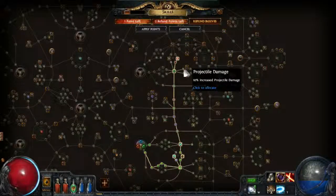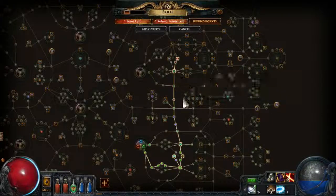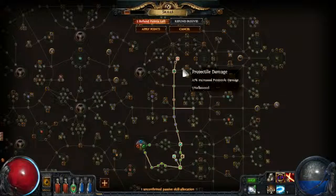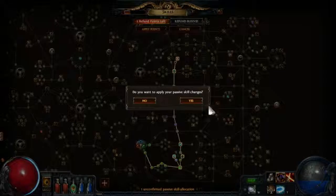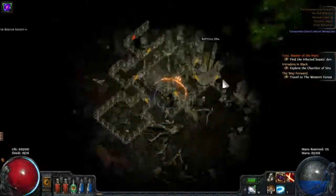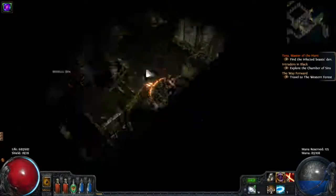We're getting a level right here. What we're doing now — we have enough damage, so I'm going all the way over here towards acrobatics. And now you can see the rotting den and we can actually enter it.